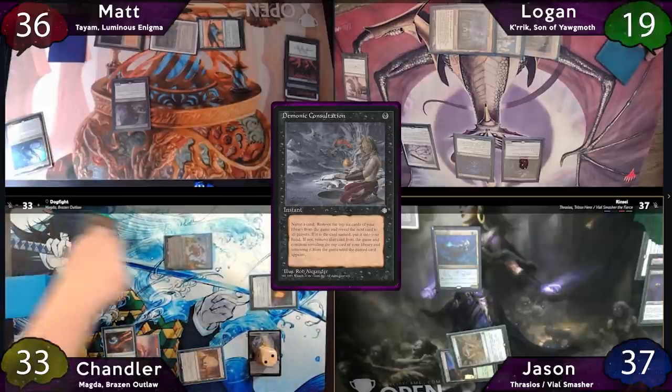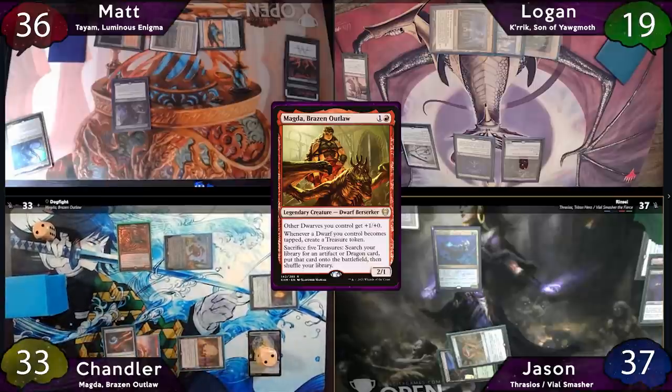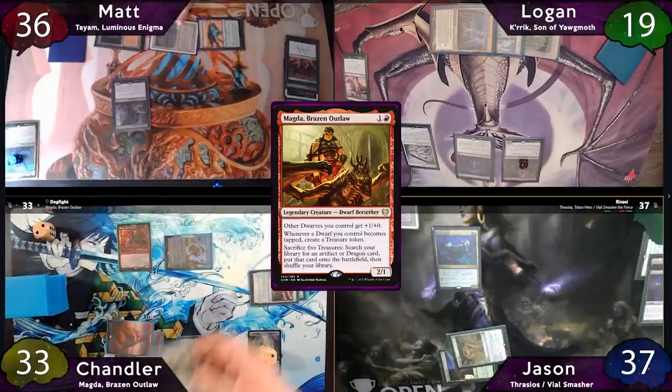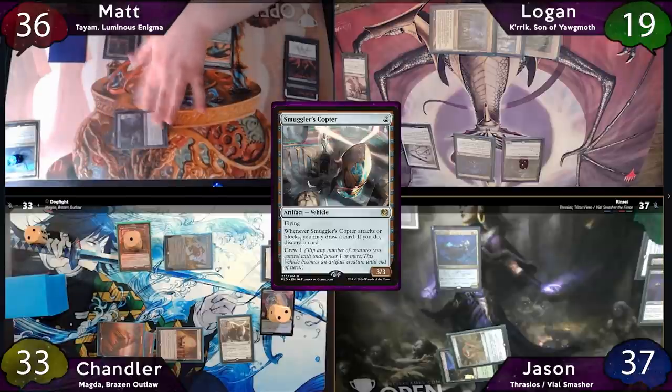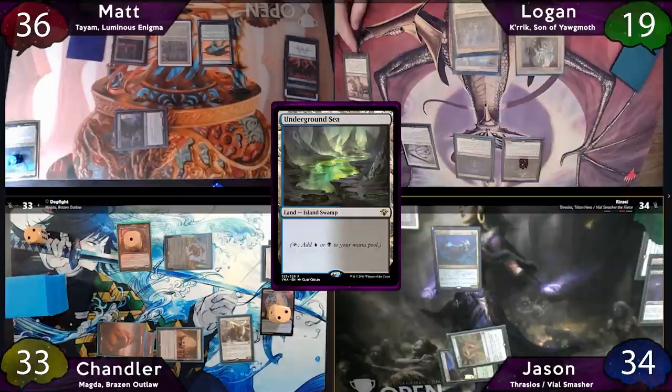Now on Chandler's second main, he'll recast Magda for 4 mana, remembering to put the +1/+1 counter on her. He'll then play another Mountain as land for turn, tap for 2, and play a Smuggler's Copter. After this, the turn is passed to Matt, who starts off by immediately going to combat and swinging Opposition Agent at Jason. Matt will then play the exiled Underground Sea as land for turn, then just pass the turn to Logan, who has to pay for a Slaughter Pact on his upkeep.